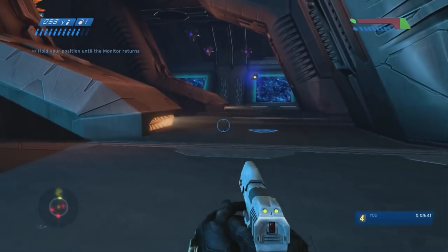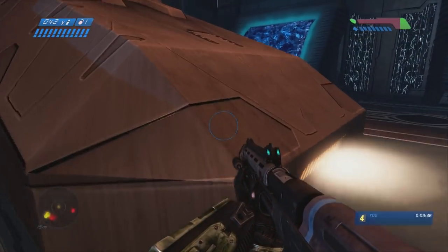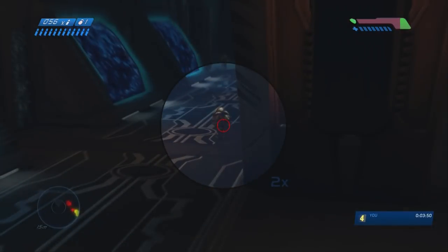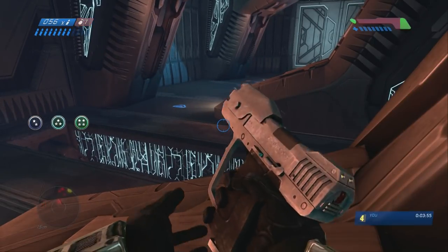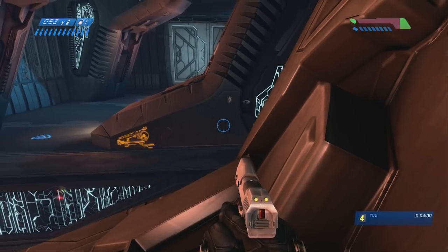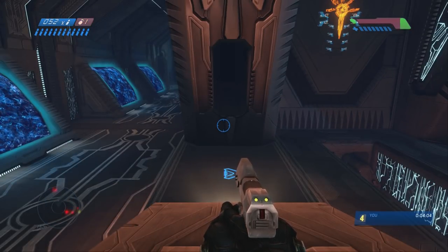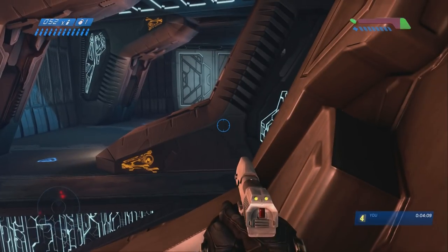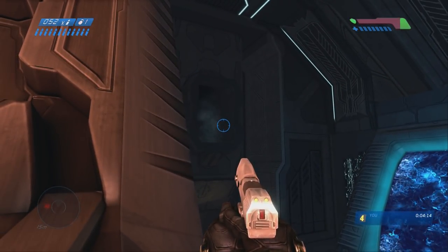Right when it says 'Hold your position until the monitor returns' in your top left corner and gives you that objective, just run back over here. You can stand here and no enemies will spawn. Normally this is an area where a bunch of combat forms come out of the holes in the walls and you fight them all until Guilty Spark comes back and opens the door. But if you go over here, none of them spawn — which is awesome. Just wait for Guilty Spark to come back out of the hole in the wall right there.